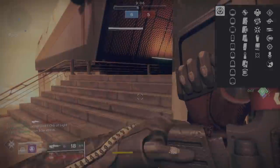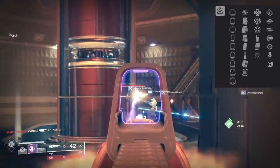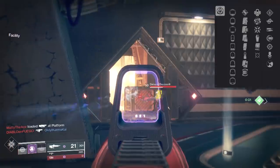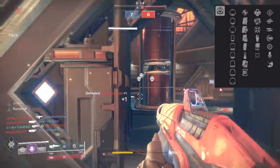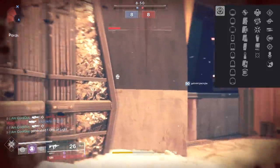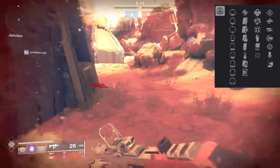In the middle tier, it has a really good base magazine. With the perks that roll on these weapons, the top options are accurized rounds for range, steady rounds for stability, and flared magwell for increased reload — great base stat add-ons. The others involve mag options like drop mag, appended mag, tactical mag, extended mag, alloy mag, and so on. Choose one that best complements your roll.